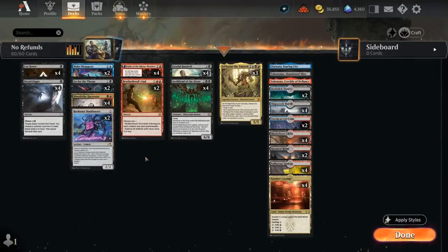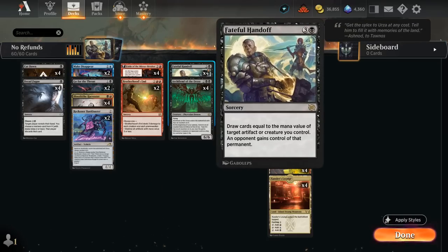Hello and welcome to another Standard Games video. Today we're taking a look at a Grixis Colored Demons deck featuring Fateful Handoff as an alternate win condition. This four mana sorcery lets us draw cards equal to the mana value of target artifact or creature we control, and then an opponent gains control of that permanent.